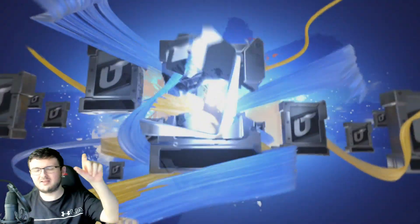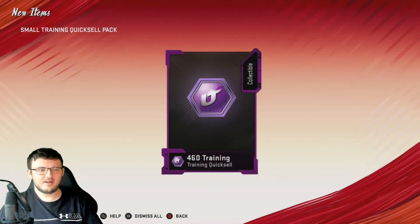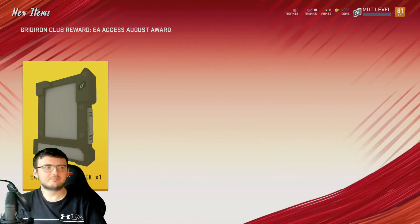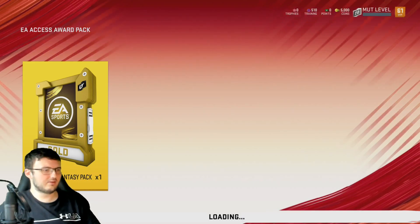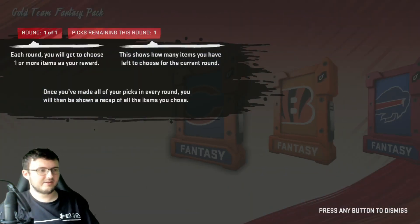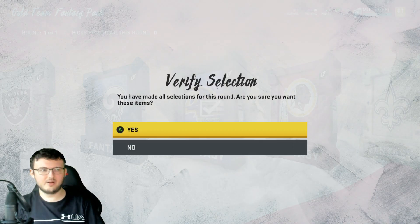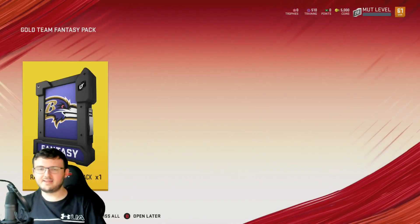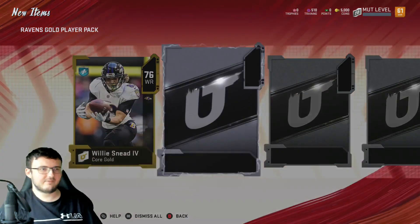We have the NFL Award Pack we get every single year — pretty much the prompt asking if you accept getting emails, and if you accept you're able to utilize that. Gold Team Fantasy Pack — I actually saw this on Twitter, kind of interesting. Let's see what we can get out of this one. I'm going to go with the Ravens, even though it's not the most elite-tastic team on MUT 20.